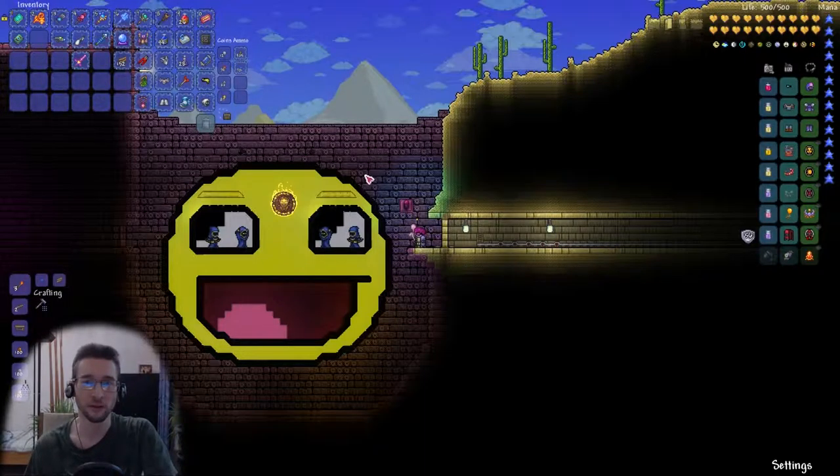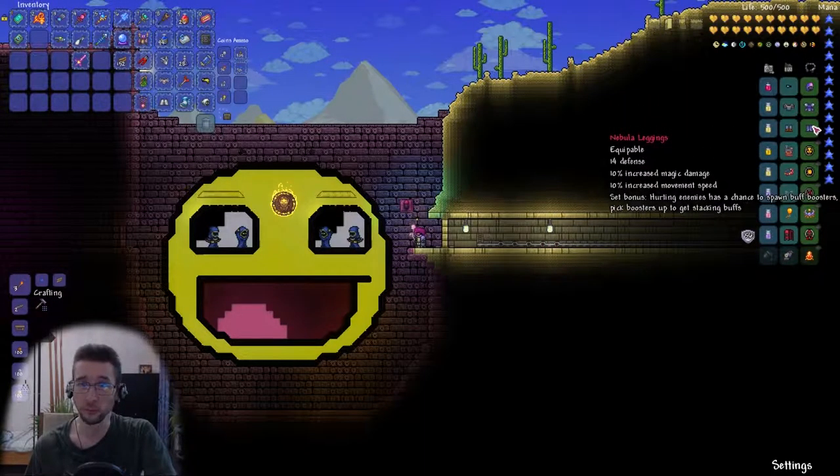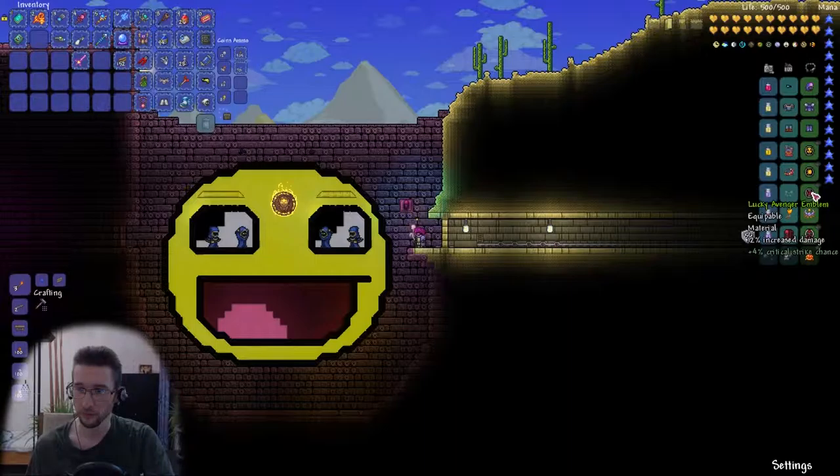Hey there! This is Delfin with another Lunatic Cultist fight. This time with the nebula armor I crafted after the last Moon Lord fight, and everything is pretty much the same as last fight except for one emblem I reforged from armor to damage.